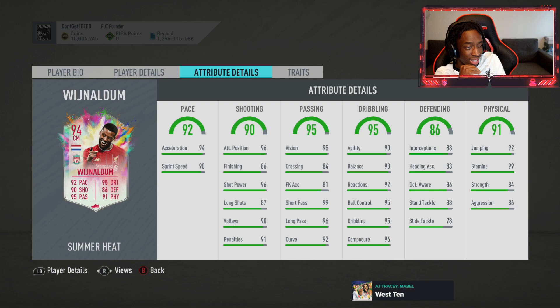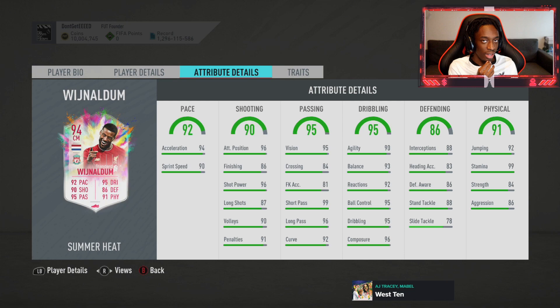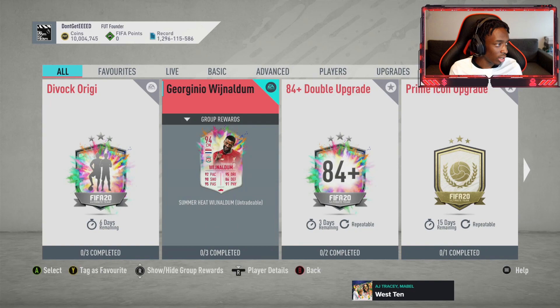90 agility, 93 balance, 95 ball control, 95 dribbling, 96 composure. He's even got great short passing, pretty much maxed out. Long passing 96 as well. All round it's a very good card. I'm not going to go into the whole R9 thing, but if you've been watching me for a while, you know I'm still frustrated that R9 hasn't got aggression stats as high as cards like this. Looks like a really good card to use.